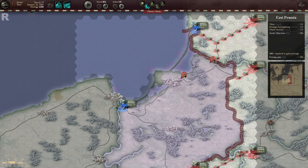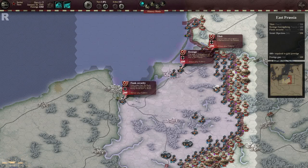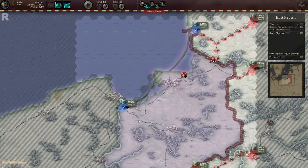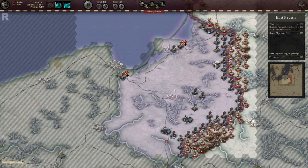Up here you have two supply sources that are on the road. As for your objective, we have to take one objective that's across the river by Turn 2, the town by Turn 4, and the last objective by Turn 5. And just important to note that the Axis only have two supply sources — one that's really not very useful and one that's on the road. So let's get to it.